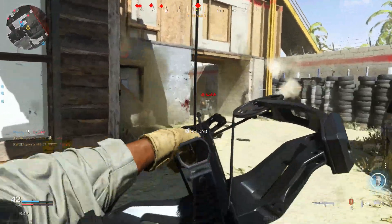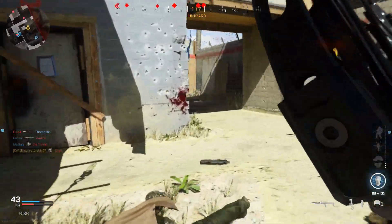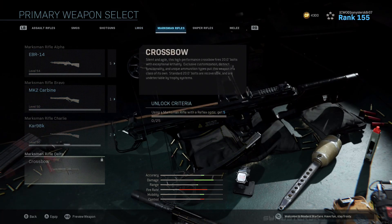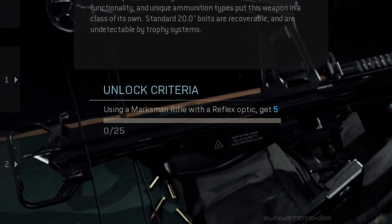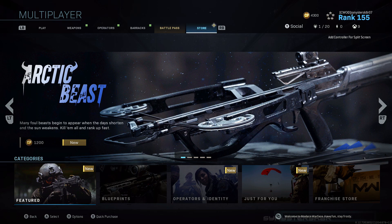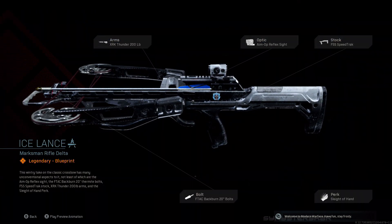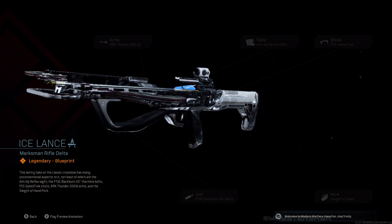The crossbow has been added to the game. It is considered a marksman rifle — it's in the marksman rifle category — and it is free to unlock for everyone. The unlock challenge requires you to get 5 kills in 25 different matches using a marksman rifle with a reflex optic. This is a standalone challenge, not a mission challenge in the barracks. You can also unlock it via the new Arctic Beast bundle in the store for 1200 Call of Duty Points, which gives you a crossbow weapon blueprint.